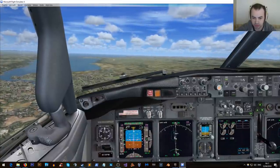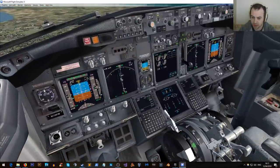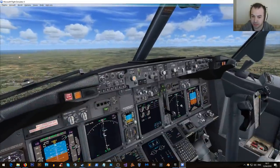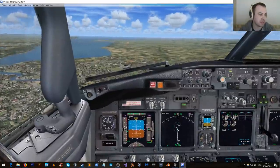We've just got the glide slope there. What do we need — a speed brake? That would help. Auto brake is set. Landing lights are down. We've got landing gear, three green lights. There's probably a lot more stuff I need, but let's have a look here.